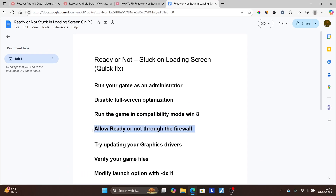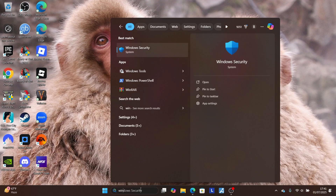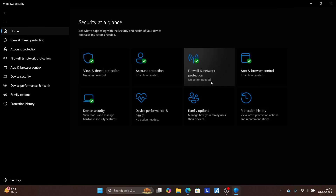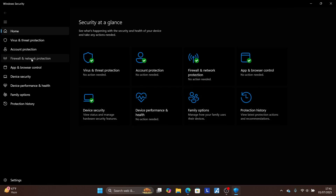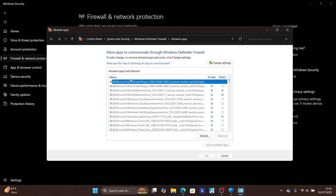Now, allow Ready or Not through your firewall. Sometimes Windows Firewall blocks this game, which can cause it to get stuck on the loading screen. Search for 'Windows Security' and open the Windows Security application. Go to 'Firewall and network protection'.